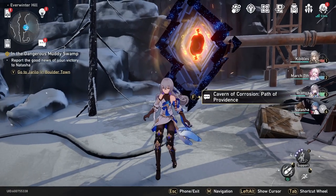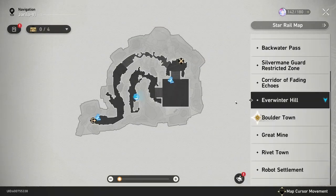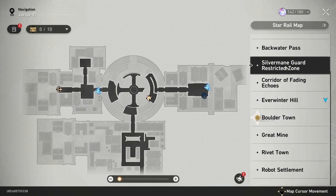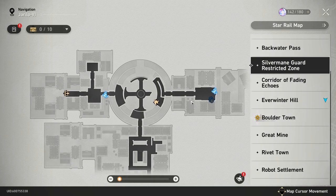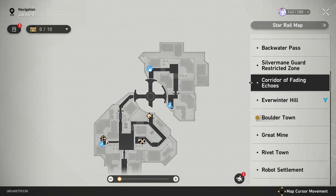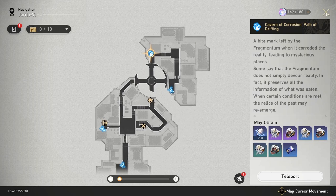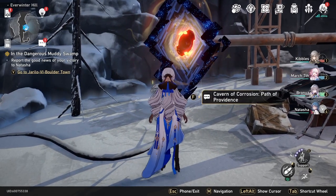That was part of a quest called 'The Stars Are Cold' something. That's when you get to go to the Silver Main Guard restricted zone, and then to the Corridor of Fading Echoes. That's when you'll encounter your first one — Cavern of Corrosion: Path of Drifting — right there. Once you interact with that, that's when you'll unlock the Caverns of Corrosion.